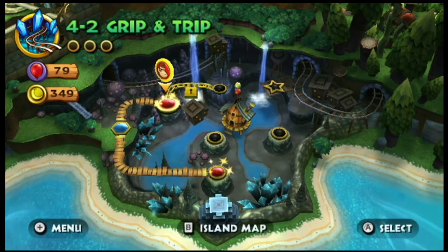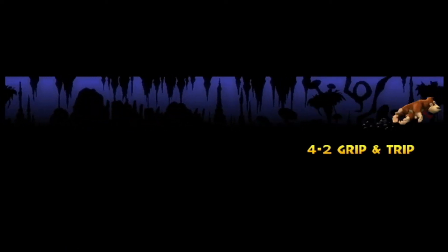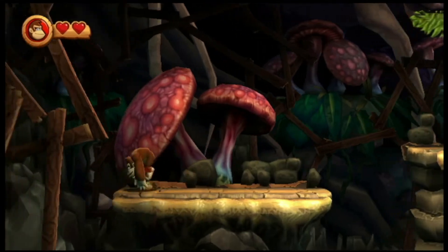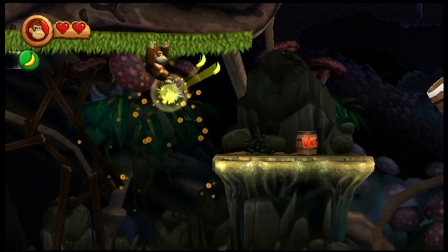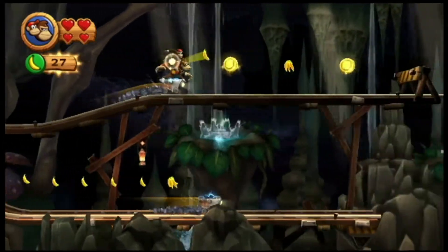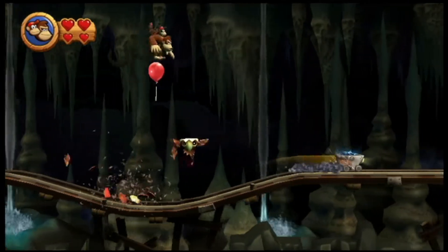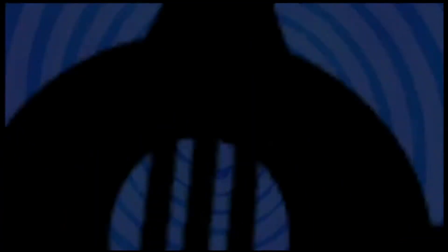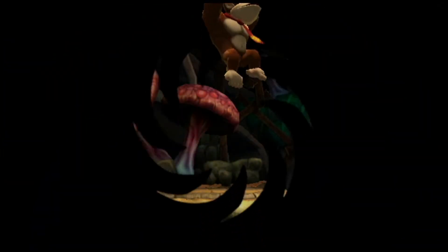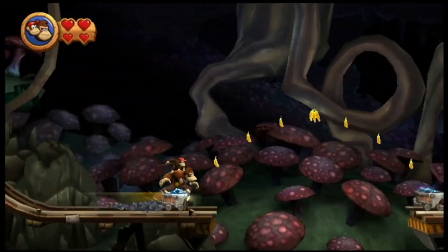Alright, done with Rickety Rails. Now 4-2: Grip and Trip. For starters, I already know I'm not going to get all the puzzle pieces first try. And another thing — I already know I'm going to die a lot in this level, because this is pretty difficult. But all we gotta do is believe in the power of the crystal coconut and we got this. First puzzle piece already! Got a balloon, instantly lost my life. So I guess fair trade-off. Then my fingers slipped.